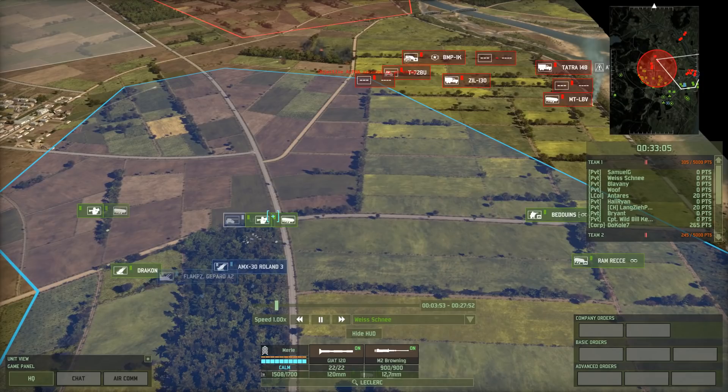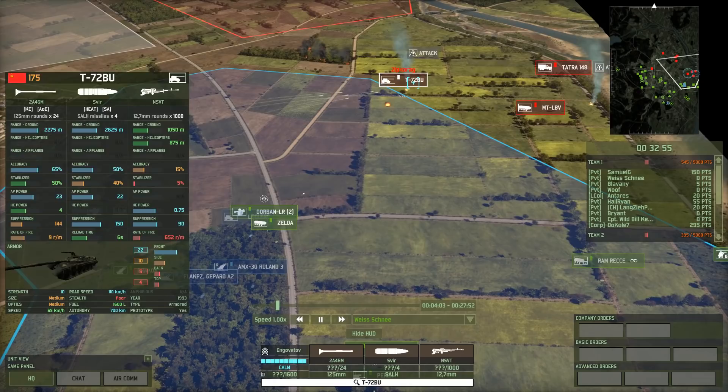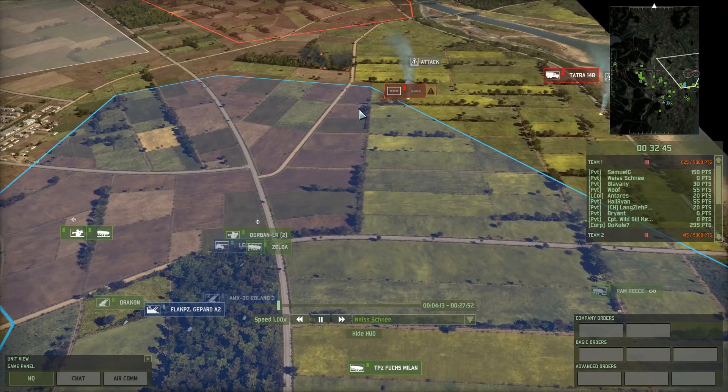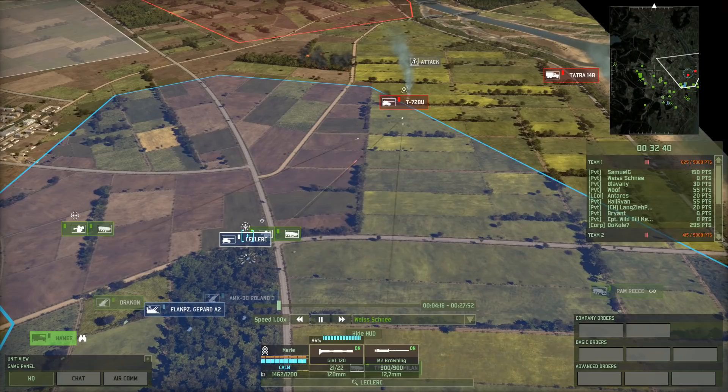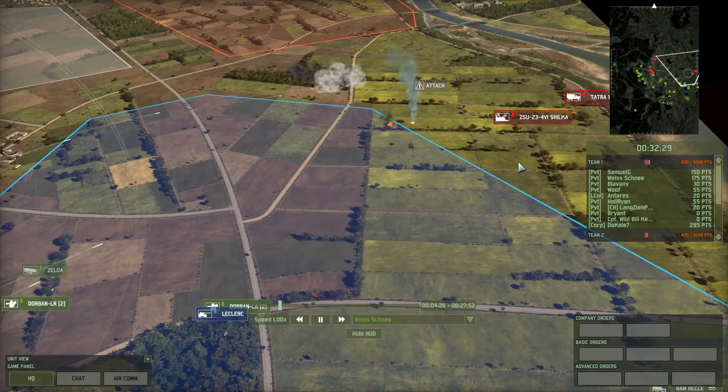There's a T-72BU coming his way. That, for a Leclerc, could be a pretty difficult target — it's not impossible. And the T-72BU is already taking quite a bit of fire. 22 frontal armour, so the Leclerc will pen that. But the BU has more pen, so it will do more damage every time it fires at the Leclerc. It is, fortunately, panicked, and he adequately spots this as the opportune moment to strike. Look at that — Dorbin LR firing, the Leclerc is firing, and the Leclerc takes the kill. That's a 175 point super heavy out of the game.